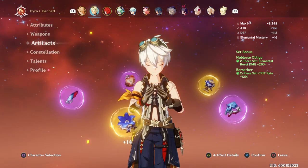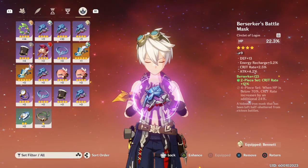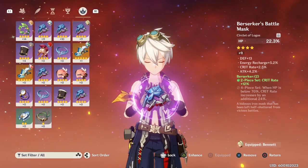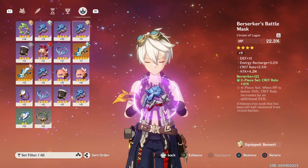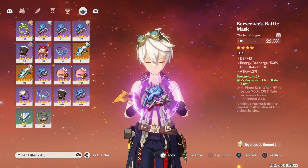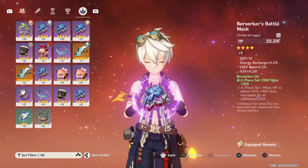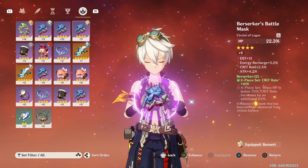For the artifacts, the key things we're looking for are energy recharge and attack. The reason is that we increase the energy recharge to get the ultimate faster, while the more attack that Bennett has actually adds onto other characters within his field — they get 30% of Bennett's base attack added to their damage. So if your character is hitting for 1800 and Bennett is doing a thousand damage, 30% of that thousand gets added.